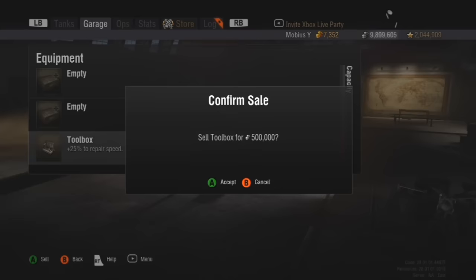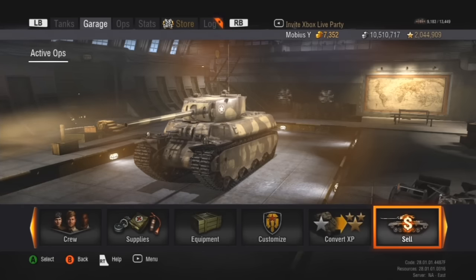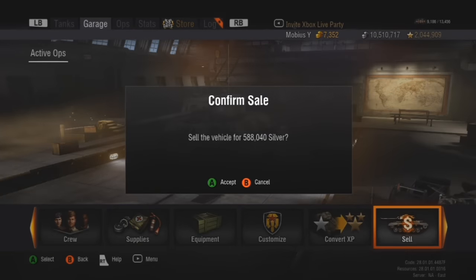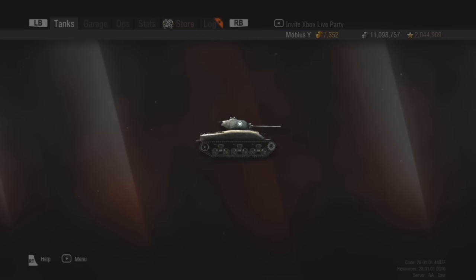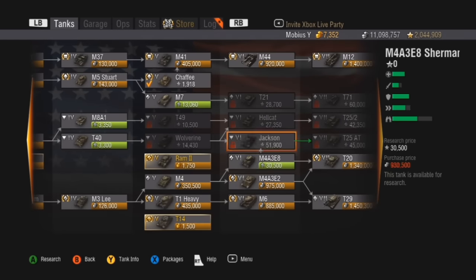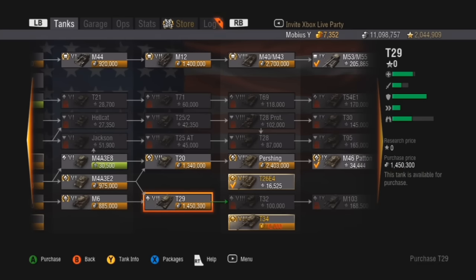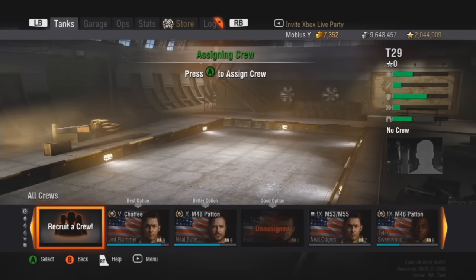Selling all that off, now selling the tank. Having a brain fart — going into the tech tree, selecting the T29. It's right after the M6, tier 7 T29. Let's buy this bad boy — 1,450,000 silver.